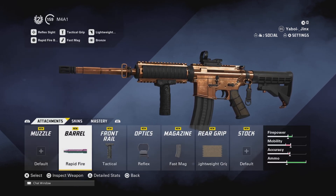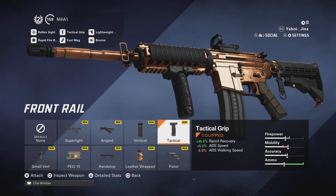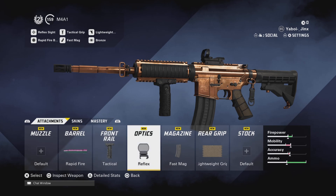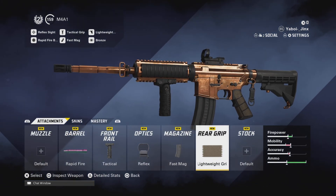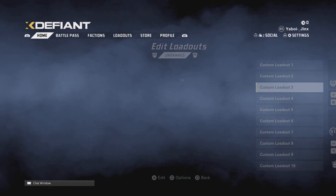So here we go. We got rapid fire on the barrel, and for the front rail we got a tactical, which is just nice — helps with that recoil recovery you're going to be getting from the rapid fire. We got reflex just to keep everything a little bit more clean, and we got fast mag plus, which gives you five extra bullets in the magazine, which is nice. And we got the lightweight grip that will also help with recoil recovery.